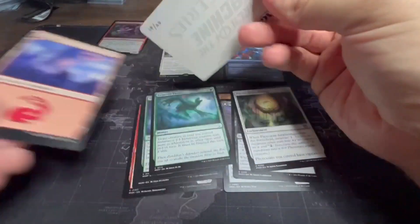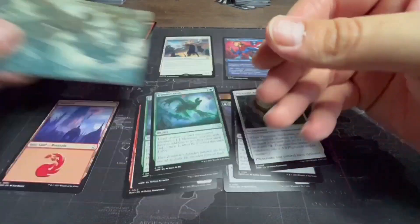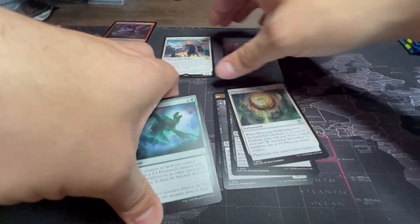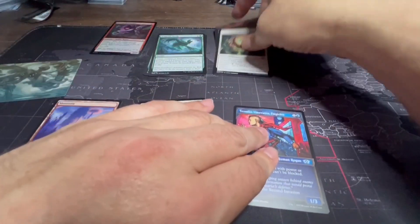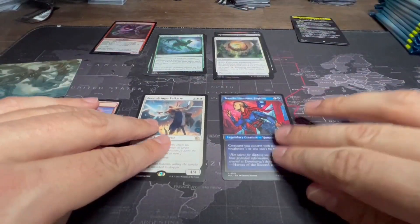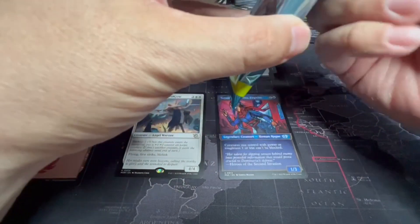And then here are our commons, a land, and our art card. Pretty nice. I'm going to sort these into commons, uncommons, and reprints as we go. Into the next one.